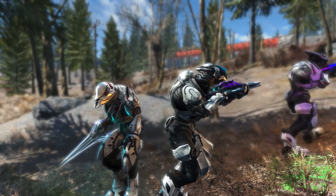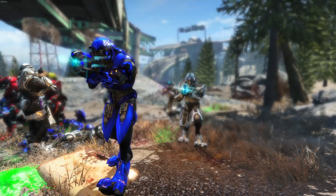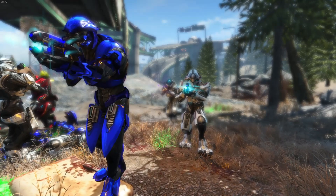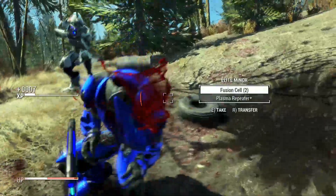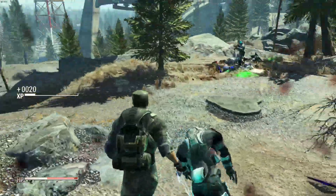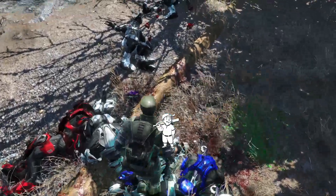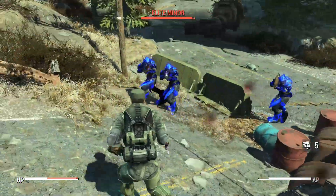These ones specifically use the Halo Reach models, so every Elite you can imagine from Halo Reach is in this mod — ultras, spec ops, and generals — along with five weapons from Halo: the energy sword, needle rifle, plasma repeater, fuel rod cannon, and the plasma turret. All of these will be used by the new Elite enemies and can be picked up from their corpses. Their first-person models, animations, and sights are a little funky — they're really meant to be fought against rather than used yourself, but you do have the option.